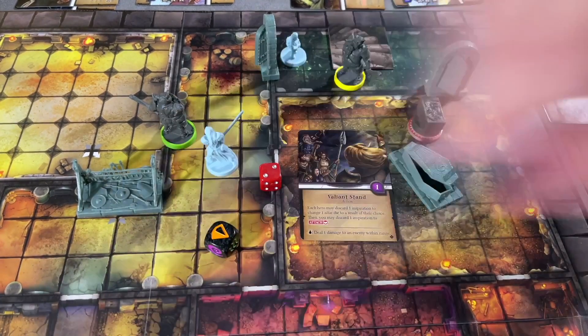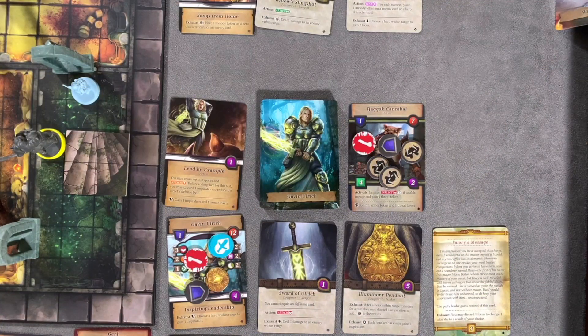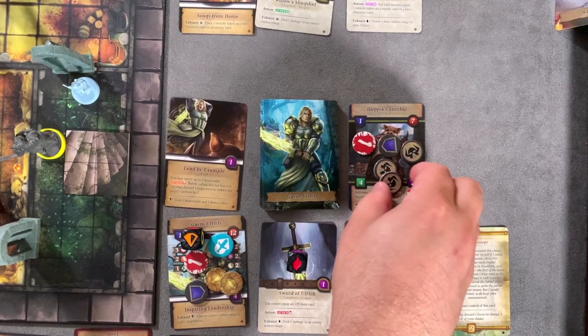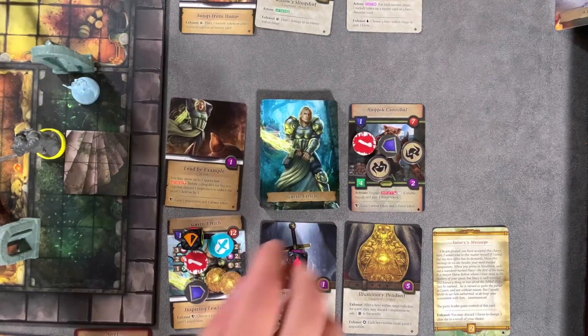Down into the pool — we now have earth in the pool. We're going to use earth and fire, so let's go to the hero board. The earth triggers 'Inspire Leadership': a hero within range gains an inspiration. The Sword of Ulric deals one damage to an enemy within range. So Ulric gets a second inspiration token and one damage goes to the green enemy. The green enemy is way up here and we're going to re-roll both of these.